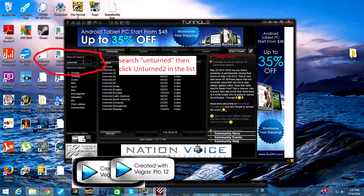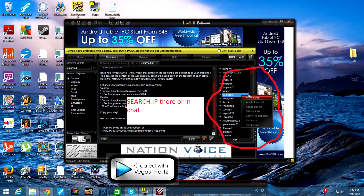Double-click it and you'll enter a chat room. In this chat room, you can go to the right-hand side to the people's names, left-click, and then look for copy IP. Then you can use Ctrl-V in the actual Unturned game where you go to connect and it asks for an IP — hit Ctrl-V to paste it in there.